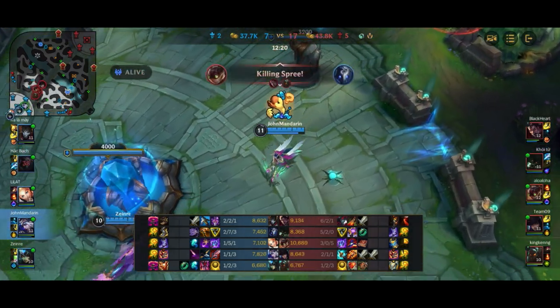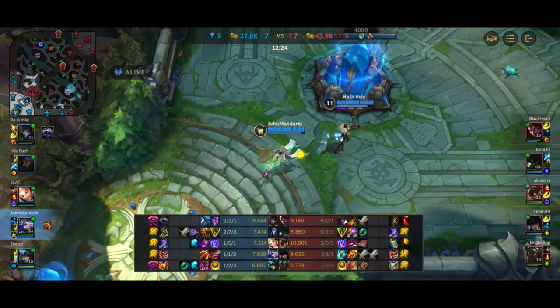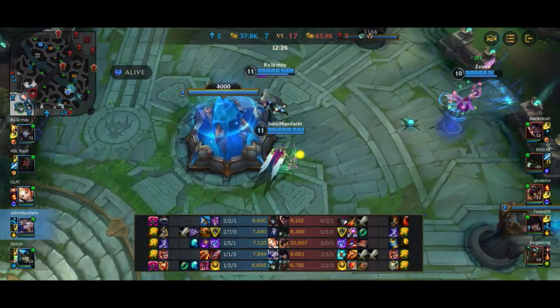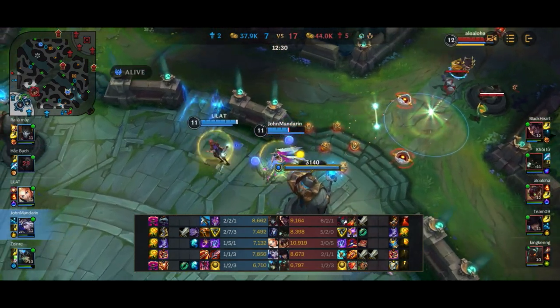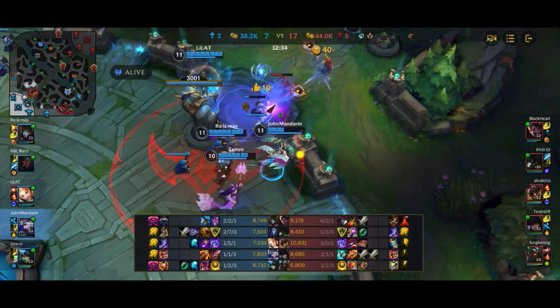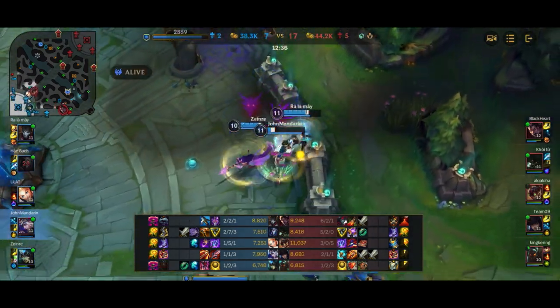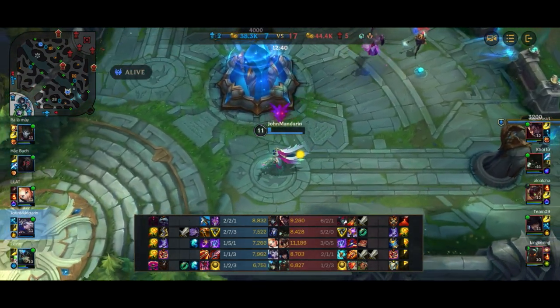Kindred here just gets caught again. We complete our Runans. We really desperately need the Bork into the Mortal Reminder at this point. Now look at this Ziggs damage — I step into a couple of mines and take a lot of damage, into the ult as well as the Q. I nearly get one shot 100 to 0 just from all of Ziggs' spells. Ouchies.